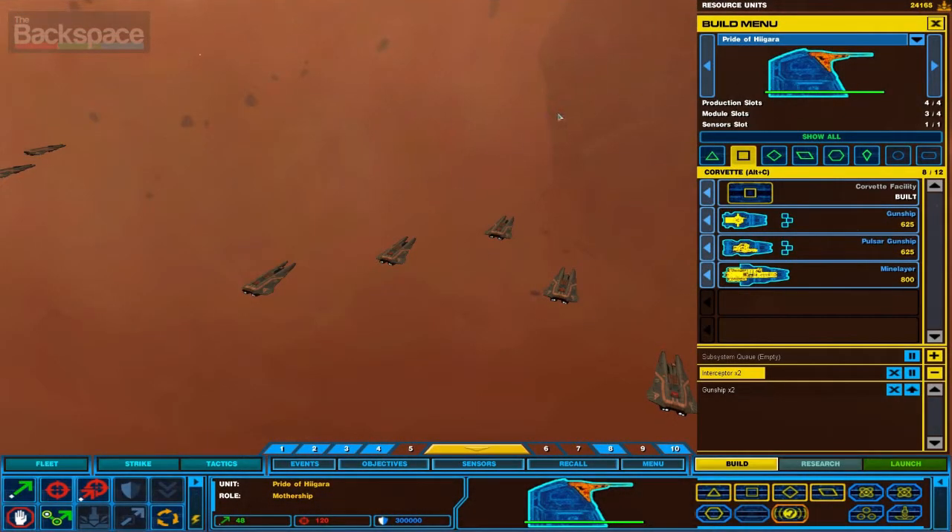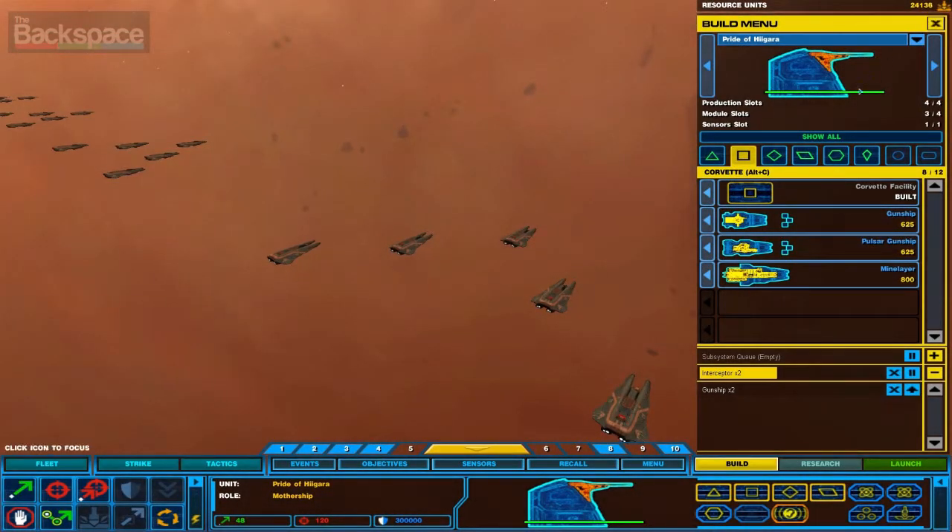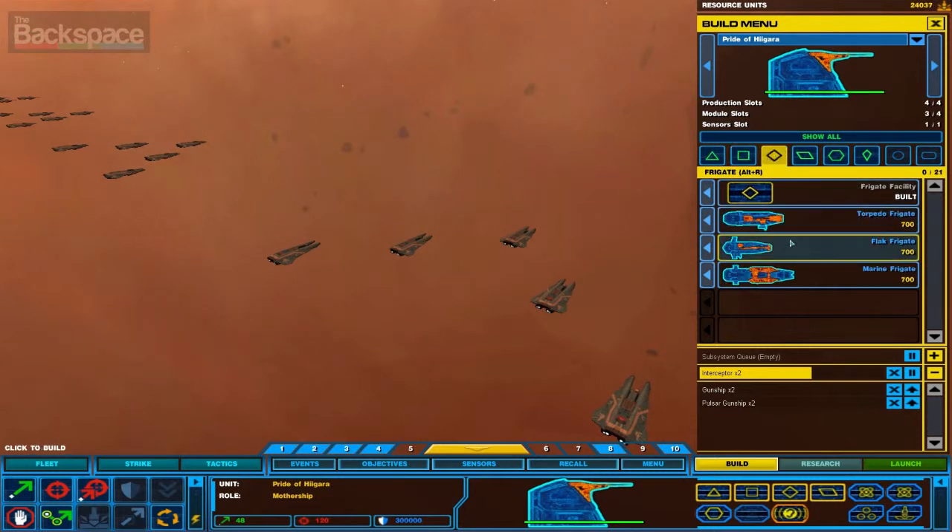So it's telling us where we need to go in order to make the game a little bit easier. So I'm still building a few gunships, some pulsar gunships, maybe a couple of frigates too. They're always nice to have.